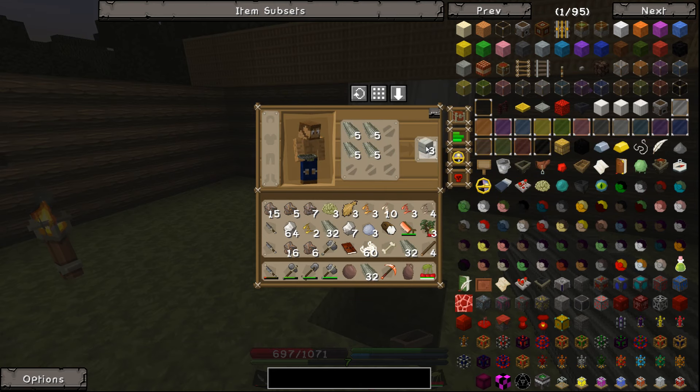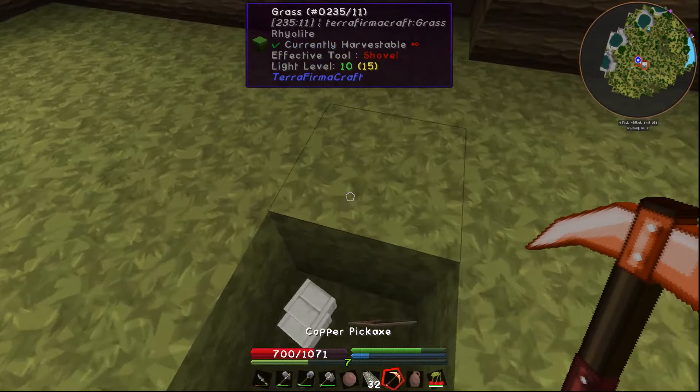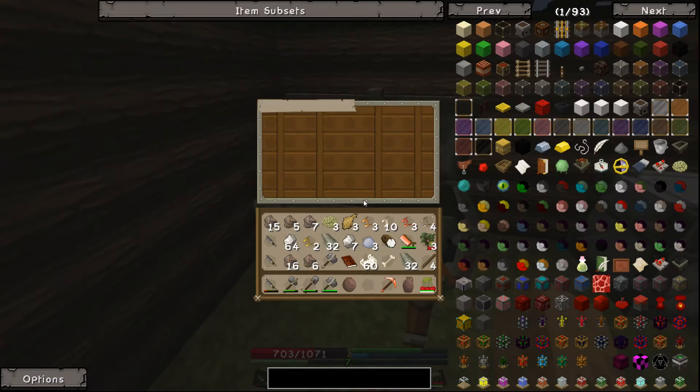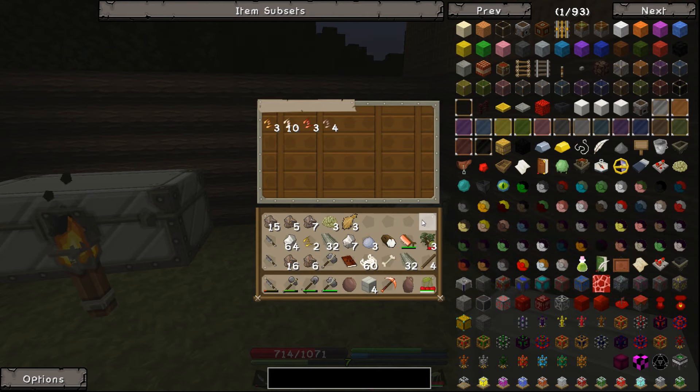That was a lot more than I thought it was, but that's fine. One of the cool things about TFC is when you finally craft the crafting table, it just opens up your regular crafting square. It's awesome, right? So now that we've got that, we can make some chests.